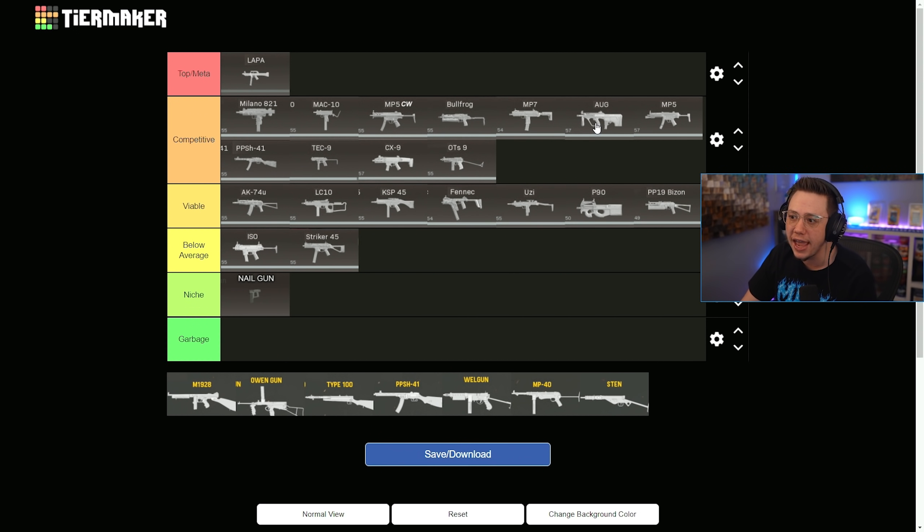The MW AUG has one of the best TTKs in the game but it's not super practical for a lot of players. The MW MP5 is a hip-fire demon and still very very good. The Cold War PPSH is doing well, the Tech 9 is also very good with damage and mobility, the CX9 has good control and mobility — great for sniper support — and the OTS has one of the better TTKs but suffers from worse recoil and a pretty severe damage drop-off.